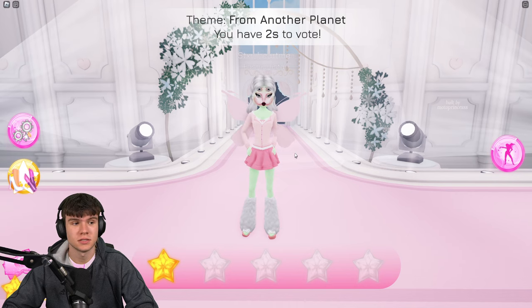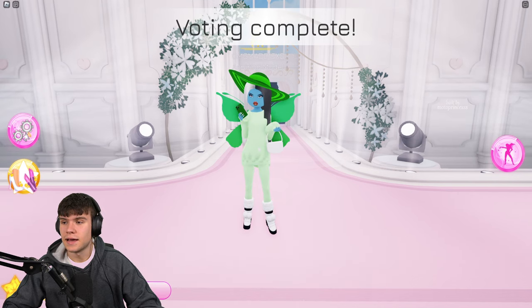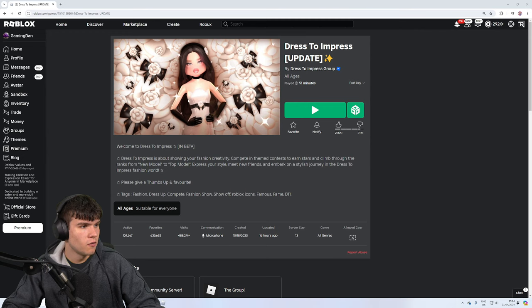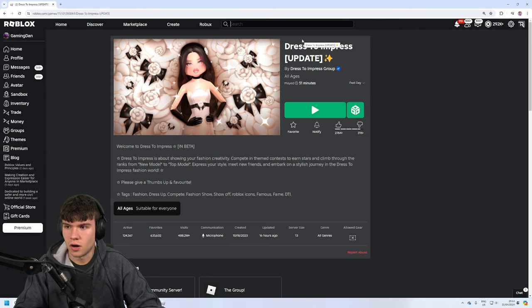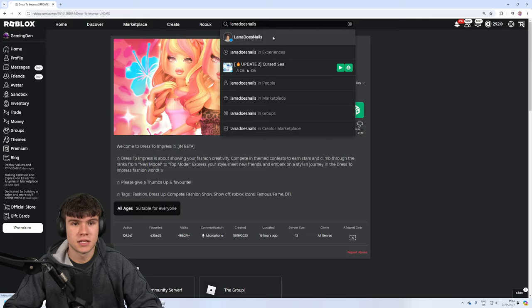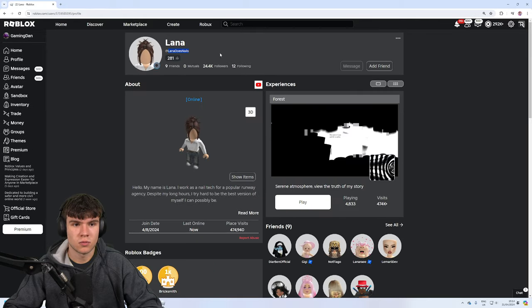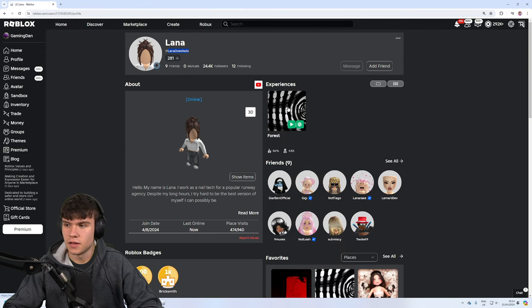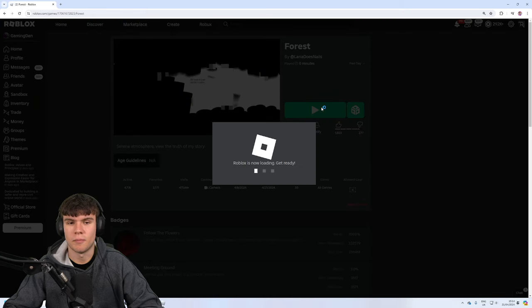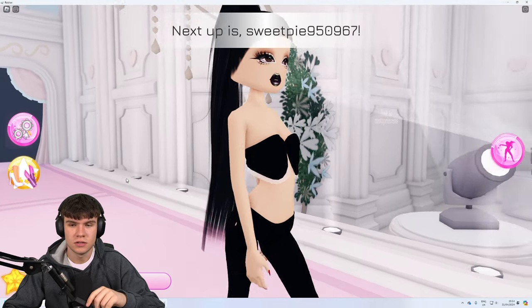So how do you get this quest complete? I'm going to be showing you that right now. What you're going to want to do is come to Roblox and type in the search bar 'Lana Does Nails'. Type that in and select their profile — make sure it's the correct one. Once you're there, click on the forest area and then click Play Now, and you'll be loaded into this game.